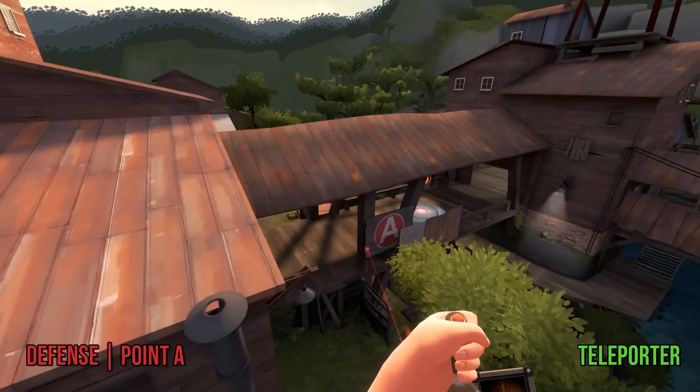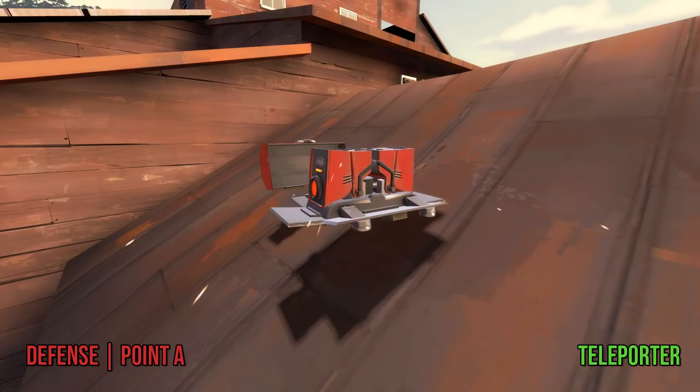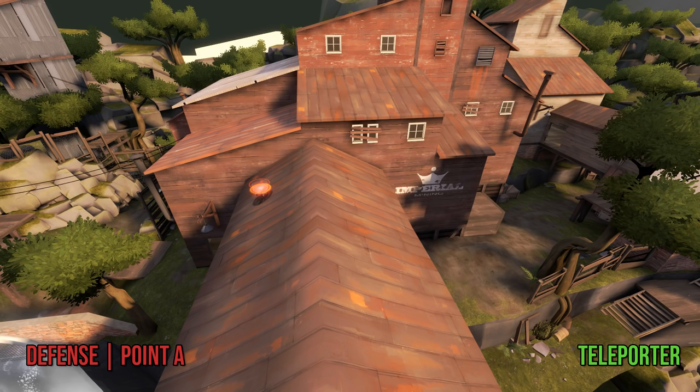The last good teleporter spot, which also happens to be semi-sapper-proof, is to just place it on top of the roof above the point. This can give your team some decent high ground and provide a very nice sniper sightline for your friendly snipers. Just don't place it on the sunny side of the roof so it doesn't get spammed out from main, and make sure that when you jump off the roof, you aim for the ground and not the death pit below you.